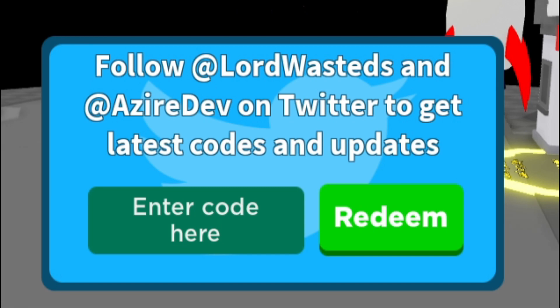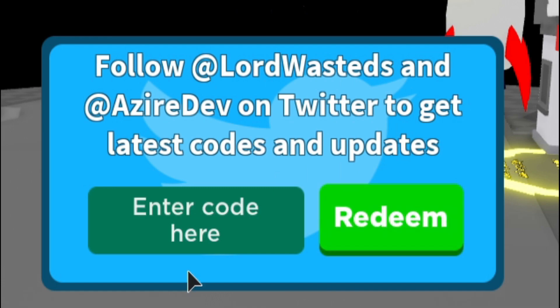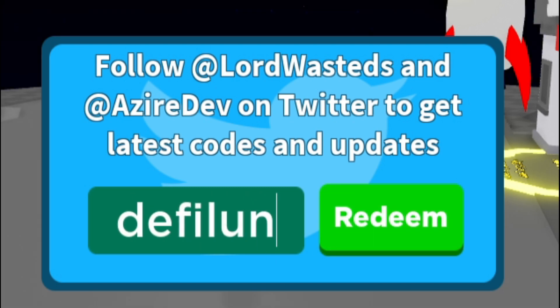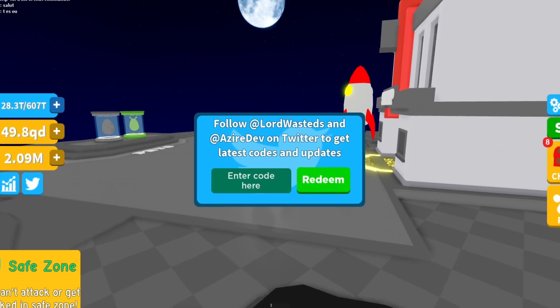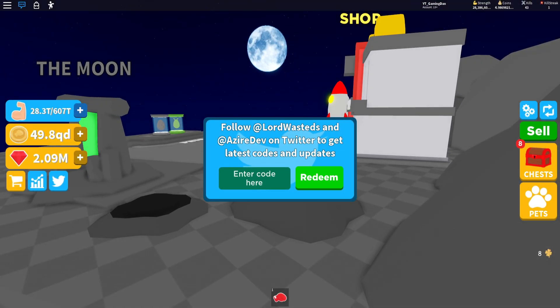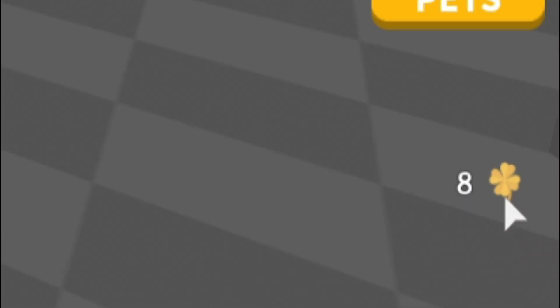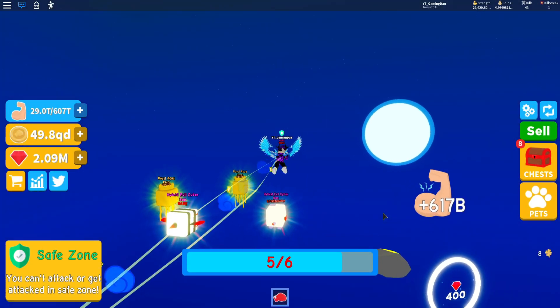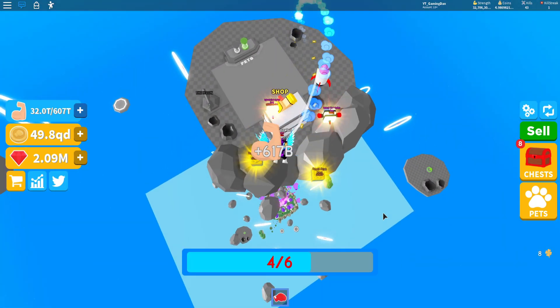I'll give you guys some other codes — a good Xmas Gift code. And we'll end off with code DEFILELUMINATI. That code is actually really, really overpowered — it gives you guys a ten times luck boost. As you can see on the right, I have some golden four-leaf clovers, which is quite nice. These do give you an egg boost.